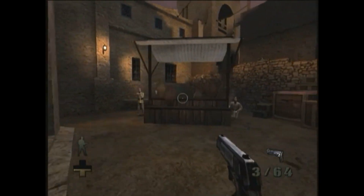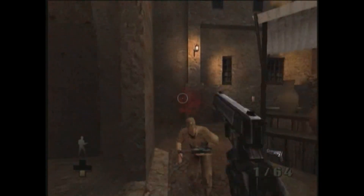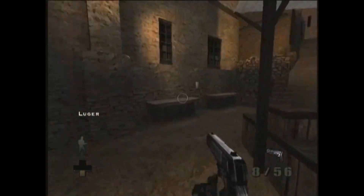The Nazis will kind of duck and cover — they'll pop up and shoot and then get back behind cover. And the zombies, like any good zombies, just kind of lumber at you trying to get you. Which, you know, what more can you ask from zombies these days anyway?